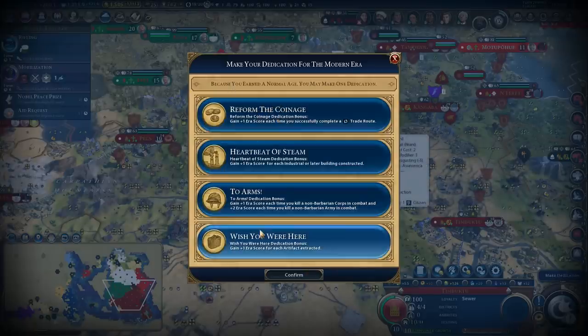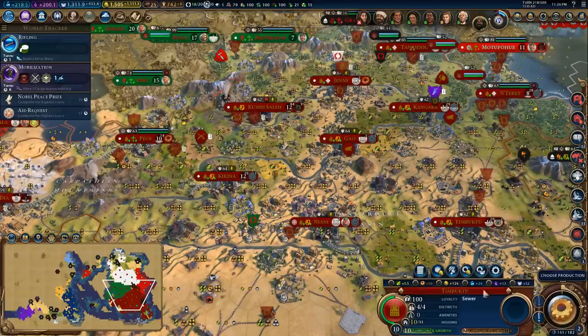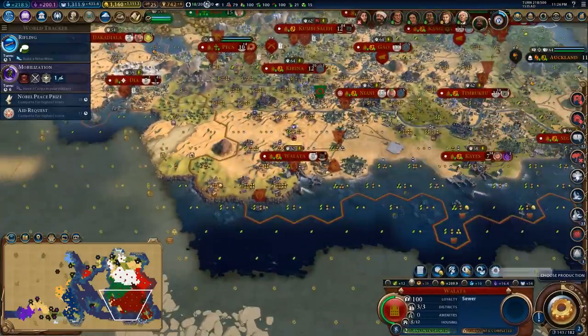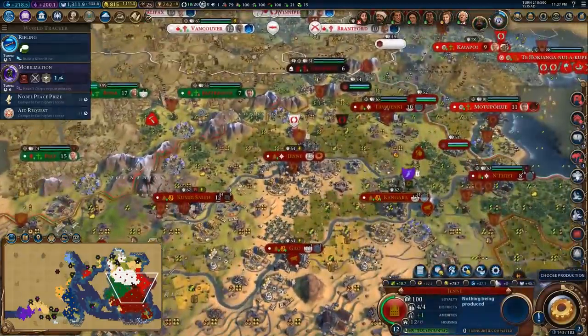We get plus one era score for artifacts and plus one era score each time we complete a trade route. I think Reform the Coinage is our best move here because we have a lot of trade routes and can actually get more. Let's go to Walata — I think this is the best city to build trade routes in right now, so we'll grab as many as we can. That's the extra two that we didn't have.